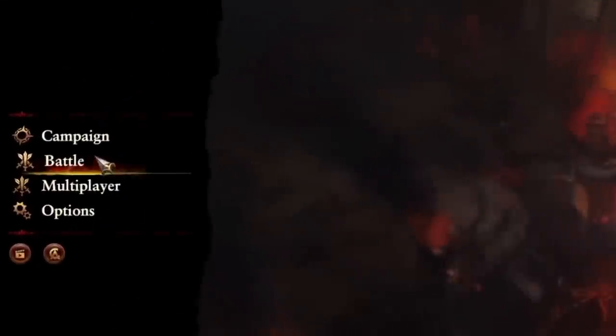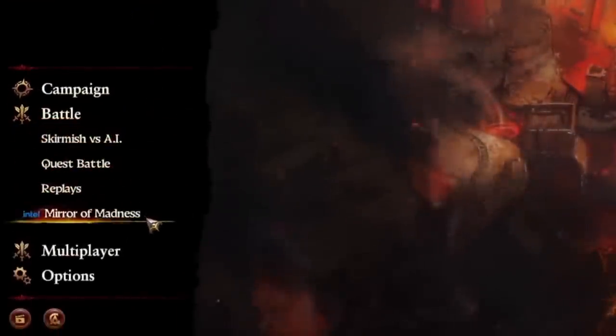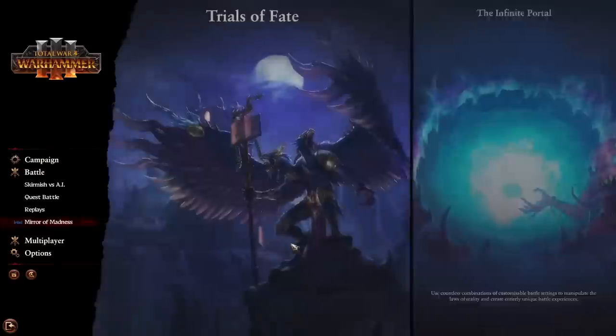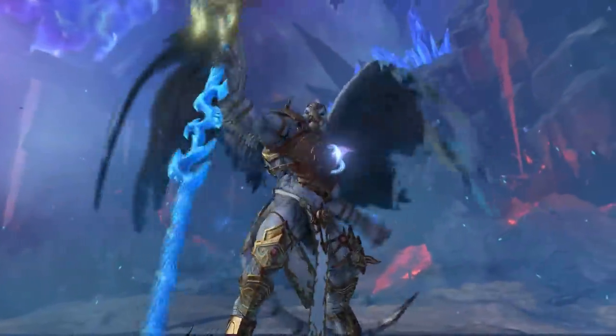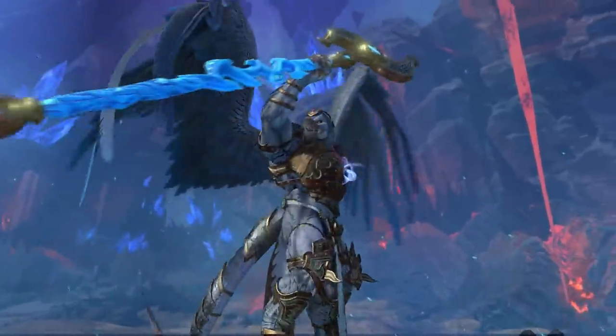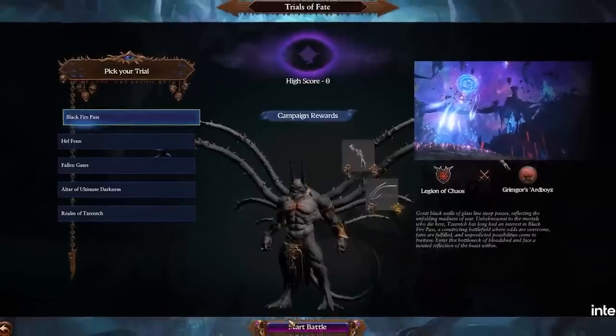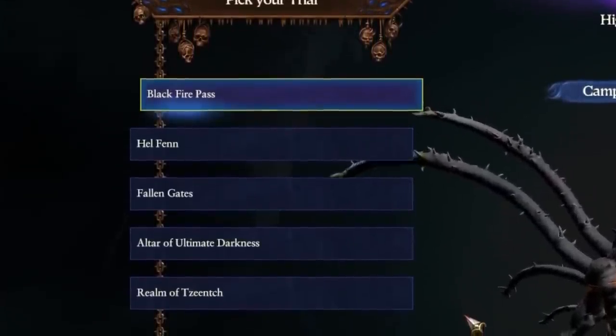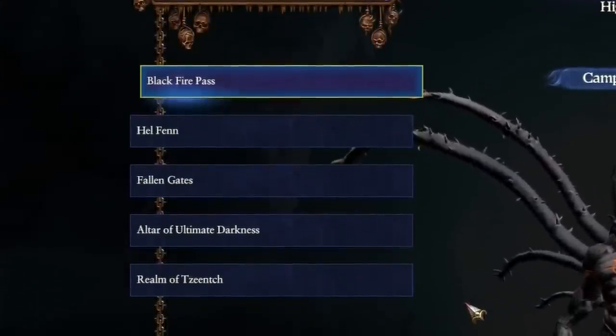It can be accessed from the main menu battle tab and presents us with two game modes. In the Trials of Fate, you take on the role of a newly ascended demon prince of Tzeentch, reaching through time and space to fight in four famous battles of the past, culminating in a final standoff against Kairos in the realm of Tzeentch itself.